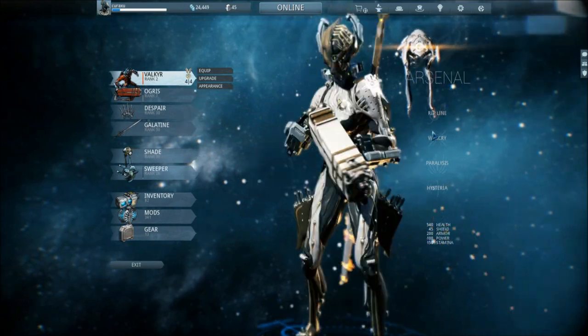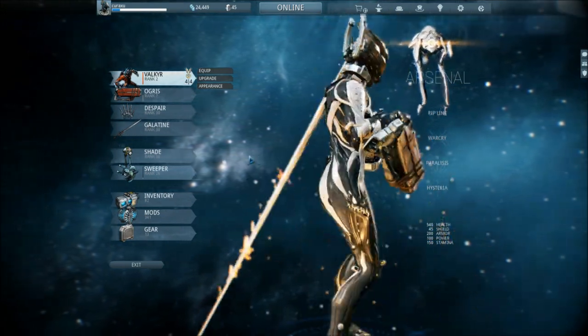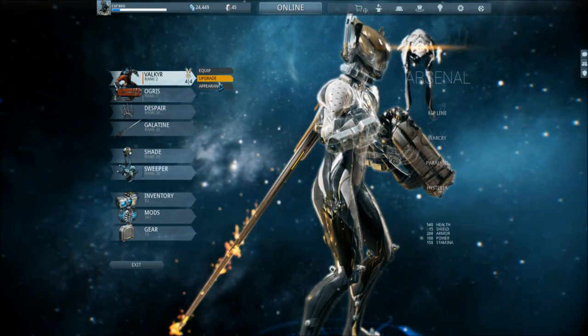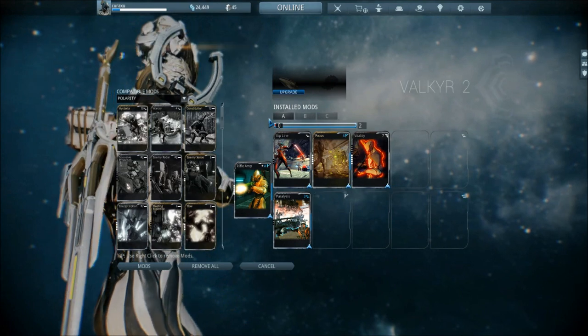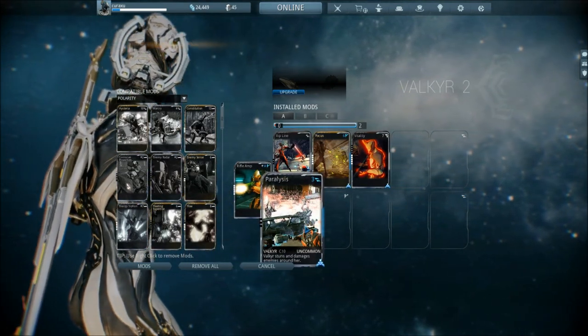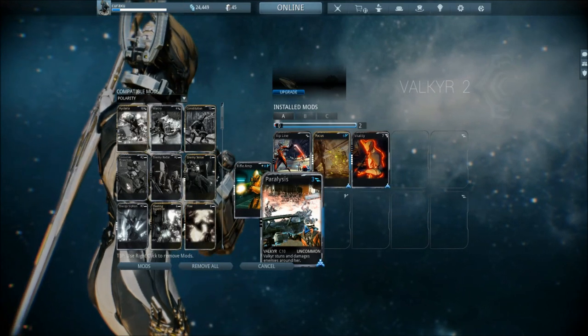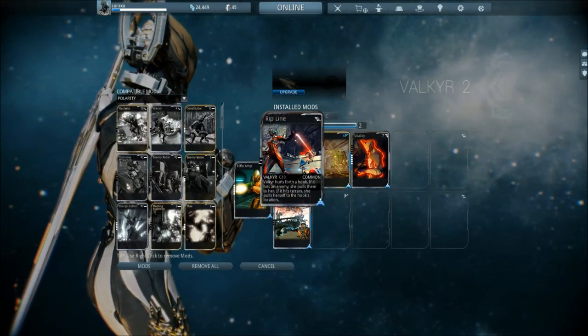Valkyr — Valkyr is the newest frame of all, also my latest obtained frame. She just ranked 2, so I can't really say too much about her yet. It's been 24 minutes since we started this episode so I probably should end here. Paralysis is a build you can really spam. Rip Line is the one I want to try out so much — I want to put quite some Flow in here, get really much energy, and just rip around like Spider-Man. I'll come back with another video on that.